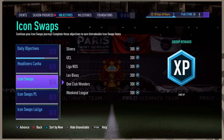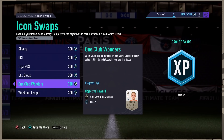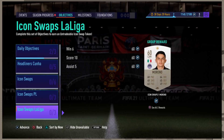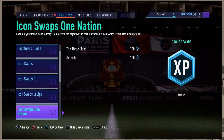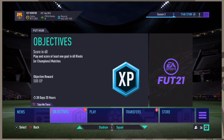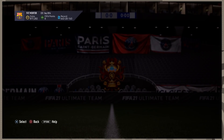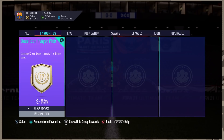New icon stop tokens have just been recently made available. In this video we're going to be talking about how you can get these 10 remaining tokens to try and finish off all of those token objectives, and hopefully get yourself a base icon player pick. That is what lots of people are grinding towards, and a few that have already opened theirs are getting really good pulls.